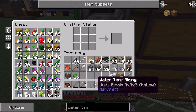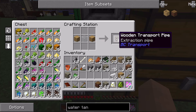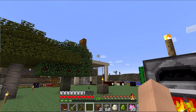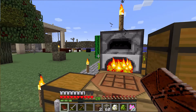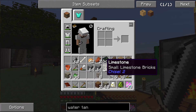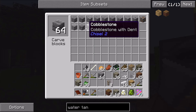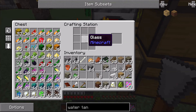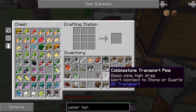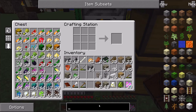Grabbing one piece of glass for the wooden pipe recipe — that creates eight. Cobblestone transport pipe uses glass in the middle and cobblestone on both sides. The wooden engine is a little more complicated on the recipe side.